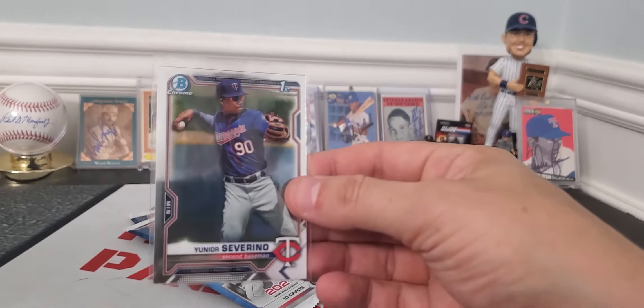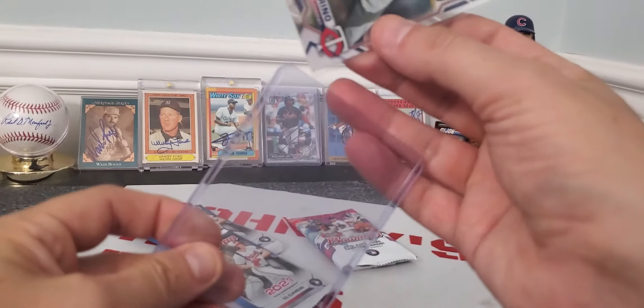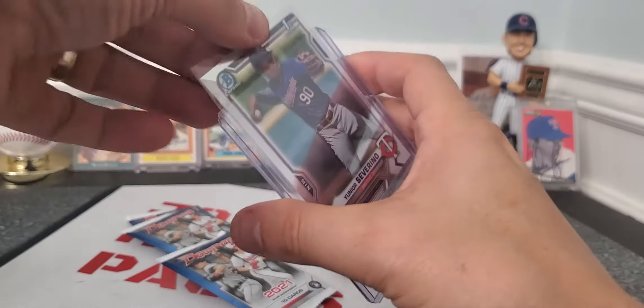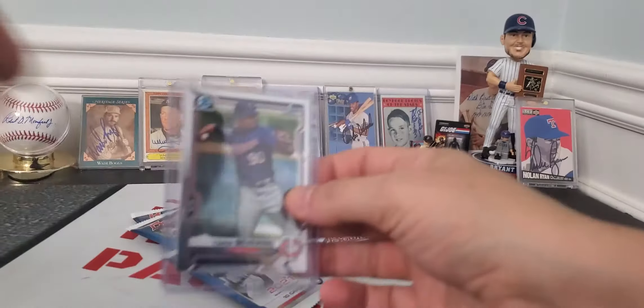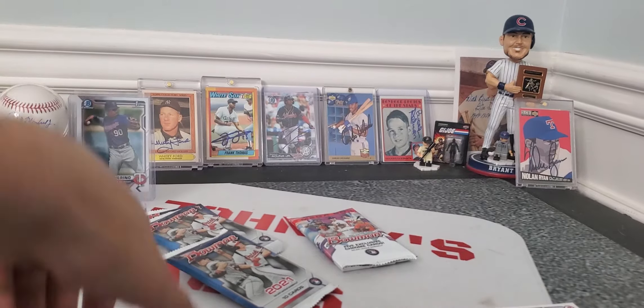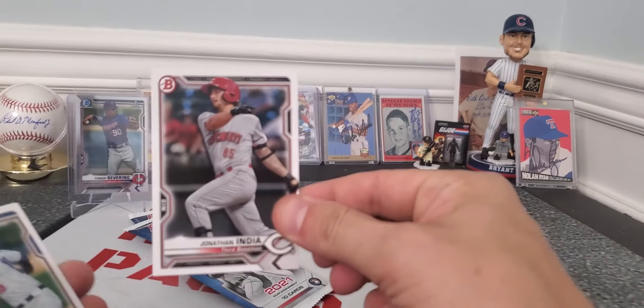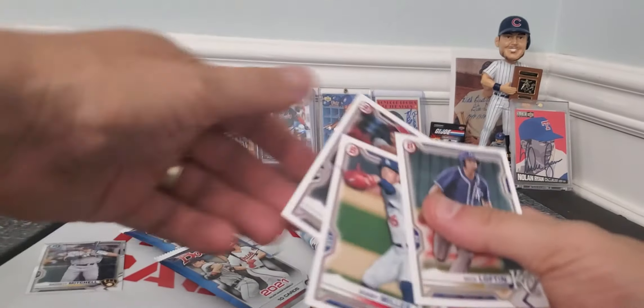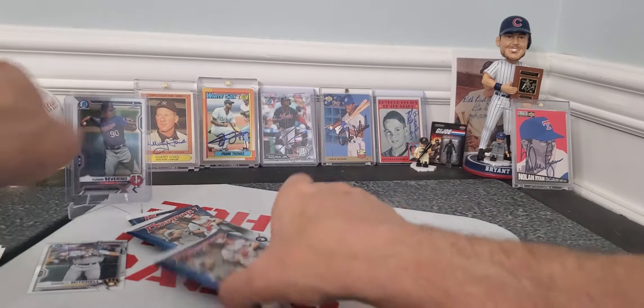But this is actually a nice card, so I'm going to go ahead and sleeve this up. As you know, if you find a player that you like or that's a prospect, you want the first chrome of it if you can help it. So there's Jonathan India. Put the chromes right there, and let's roll.